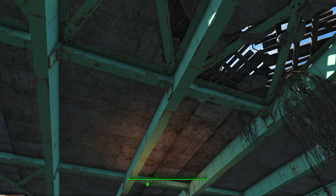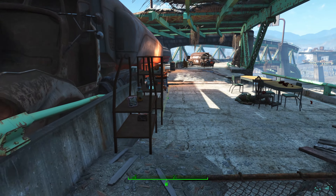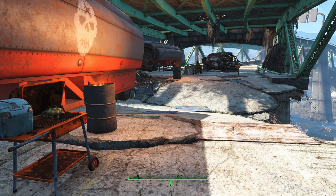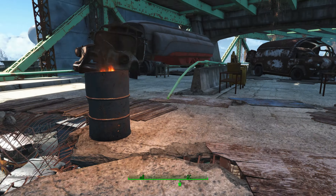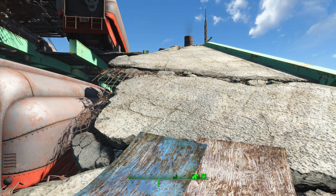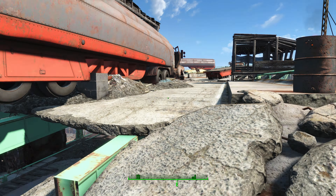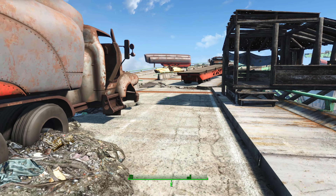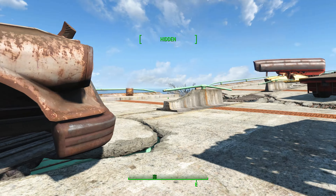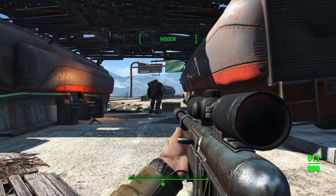Above here is an NPC called Clint. He is wearing power armor and is a very powerful boss-level enemy. What we want to do is take him out, as taking him out will grant you the Good Intentions weapon — he is actually holding that weapon. I'm going to go into sneak mode and take out my weapon to try and take him out in a few hits.